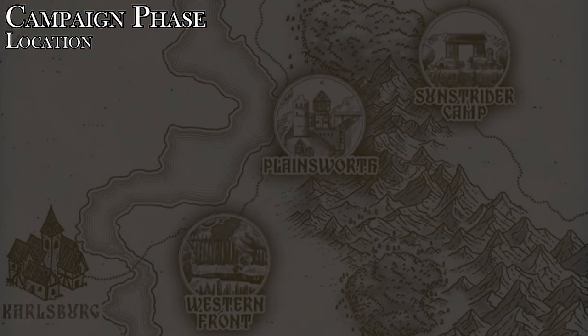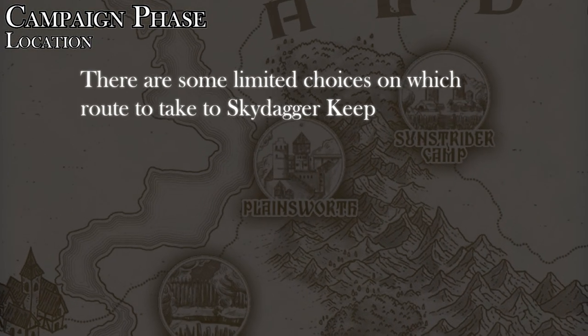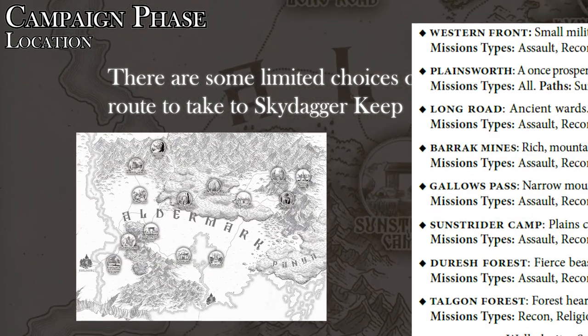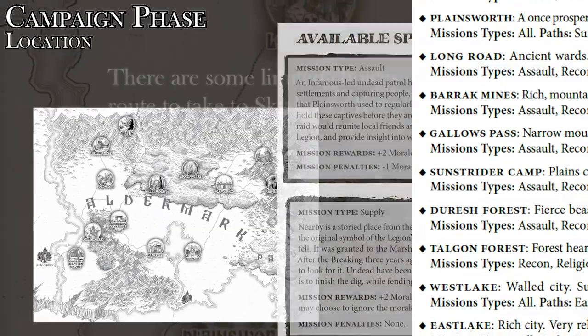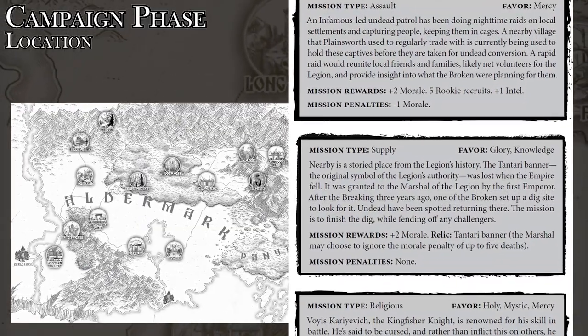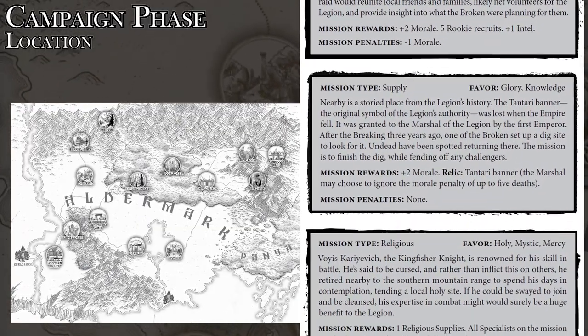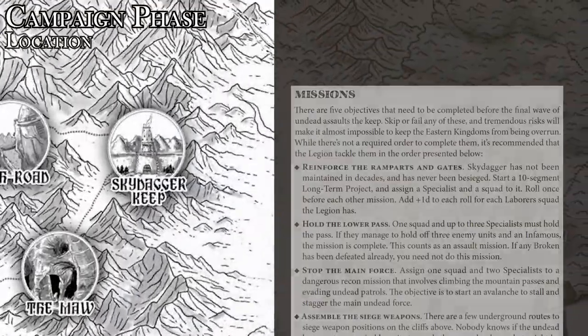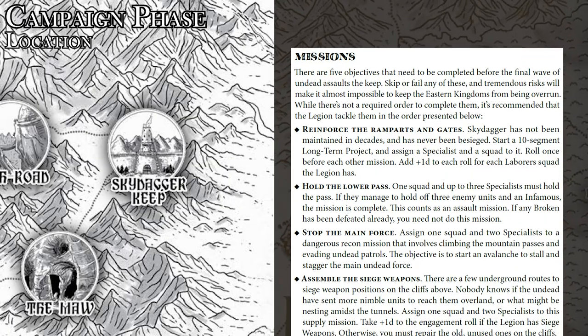The player who plays Commander decides how to get to Skydagger Keep by choosing a route along a map. Each of the nodes on the map are locations profiled in the book and come with special missions that you can choose to take on in the mission phase. Each location has its own risks and rewards, with the final location being Skydagger Keep.